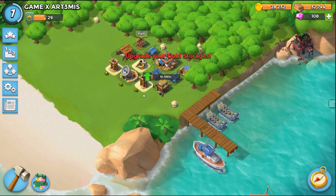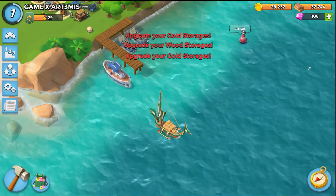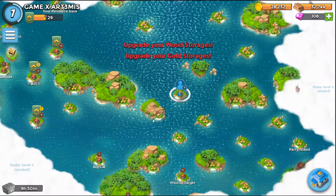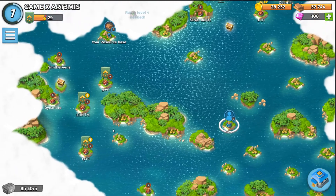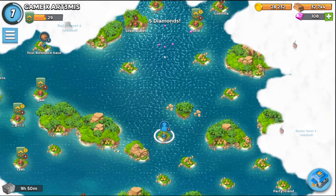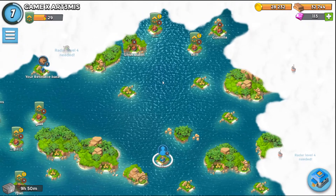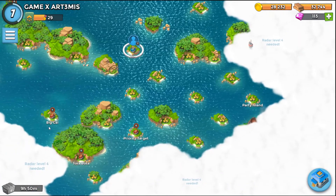Headquarters is level 3 and I've got maxed out storages. I've got a good amount of gems, all my storages are absolutely full. If I want to attack, I've got a ton of bases to attack, but I don't really attack much because I've already got so much loot.